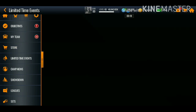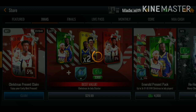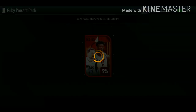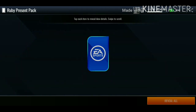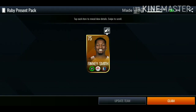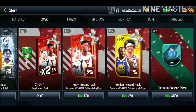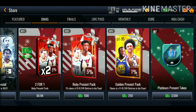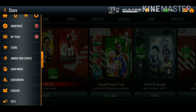If we go over to the store, we actually got a free pack to claim, so we're gonna be opening that up. Make sure you guys open it up and let me know in the comments if you guys ended up pulling anything crazy. We get a five percent chance at a 93 to 95 overall. We get a 75 overall gold player, so yeah.